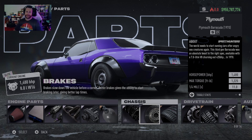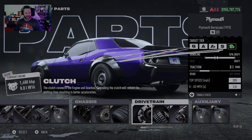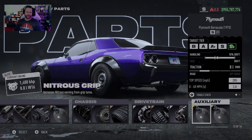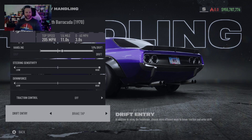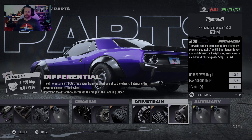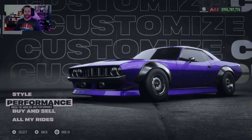The elite road suspension, basic brakes, sport neutral tires, elite clutch, sport three speed gearbox, elite differential with super nitrous drift and grip. The handling is 10% drift, steering sensitivity and downforce are all the way up, traction control is off, and drift entry is brake tab. This will give us 205 miles per hour, a zero to 60 of 3.8 which is slow for us, an 11 second quarter mile, but we're going to get 1225 foot-pounds of torque and 1480 horsepower. Let's go race some AI and show this thing off.